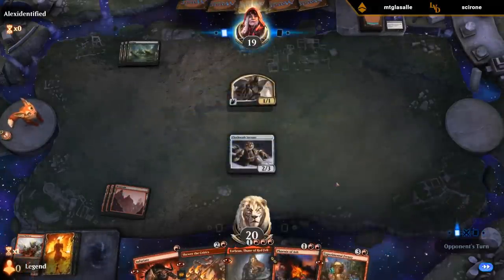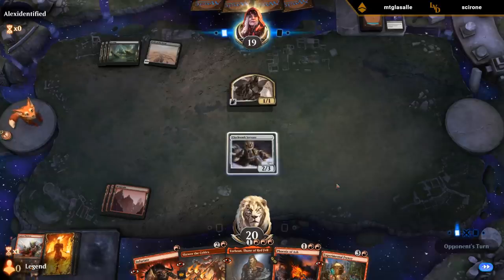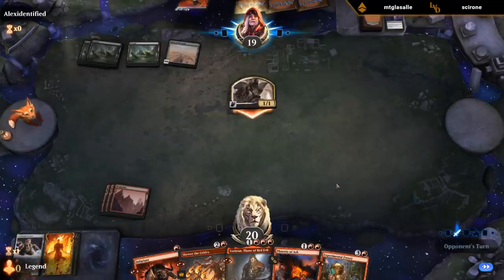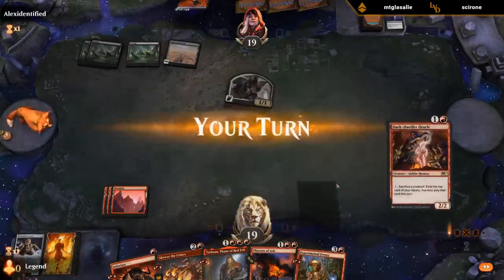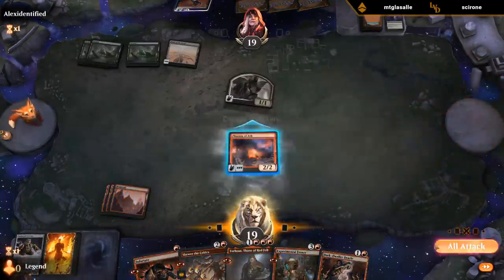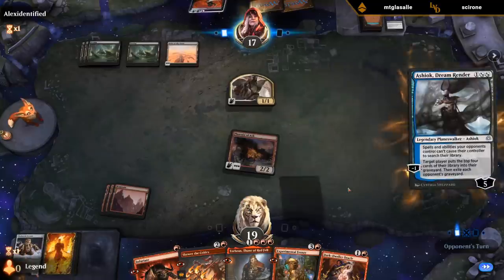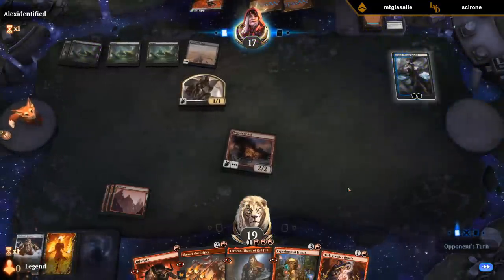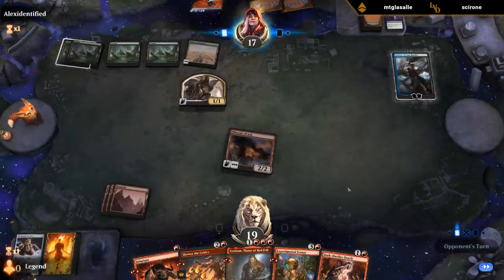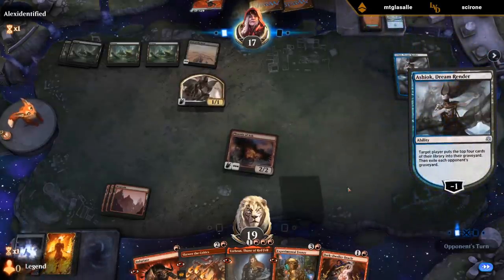So it's gonna be a while before I cast Frenzy. Opponent could be playing Mono Black with Field of the Dead — that doesn't make a ton of sense, so they must be missing a color. Self-mill, so they are blue-black.